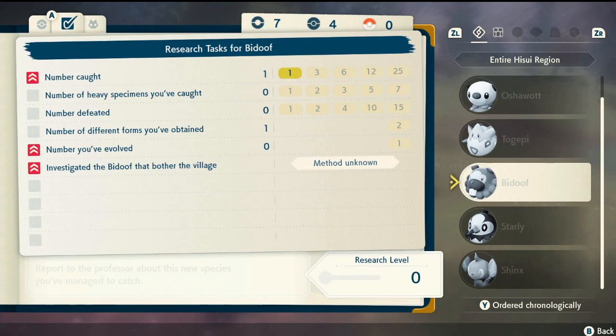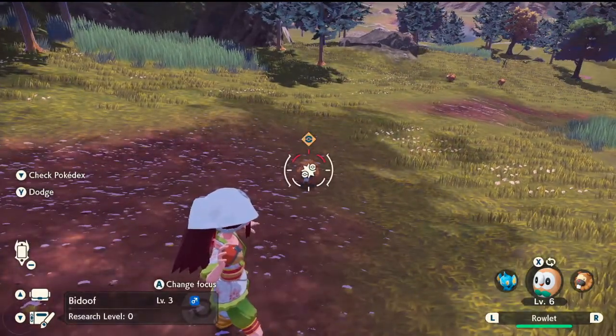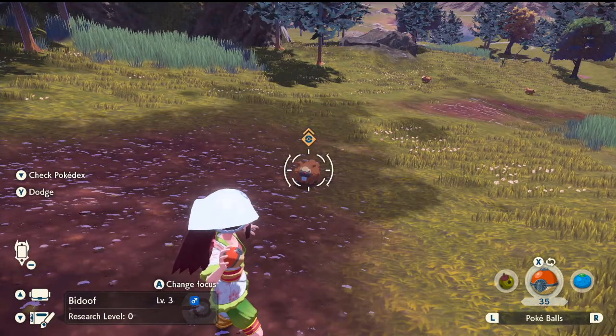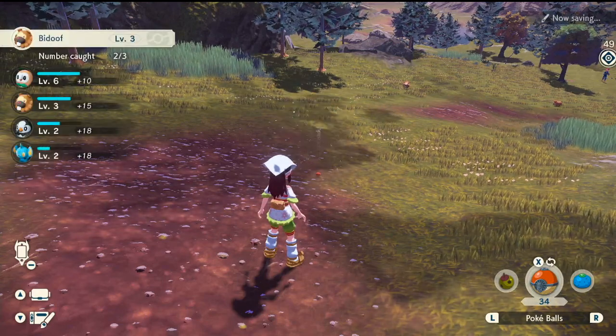Okay, so it's down to open the Pokédex. We need to evolve, we need to catch a bunch, we need to catch the heavy ones — got it. So we'll catch this guy. Press X and then let go to throw — got it, nice. We'll catch another one too.